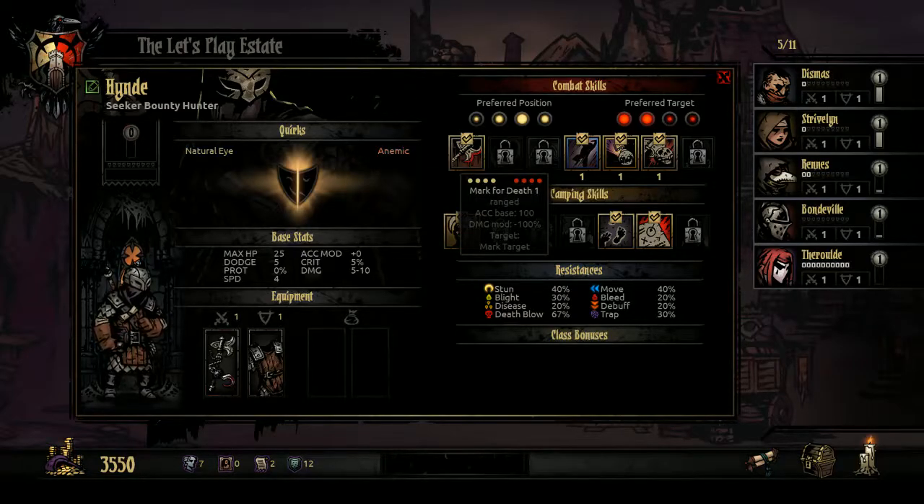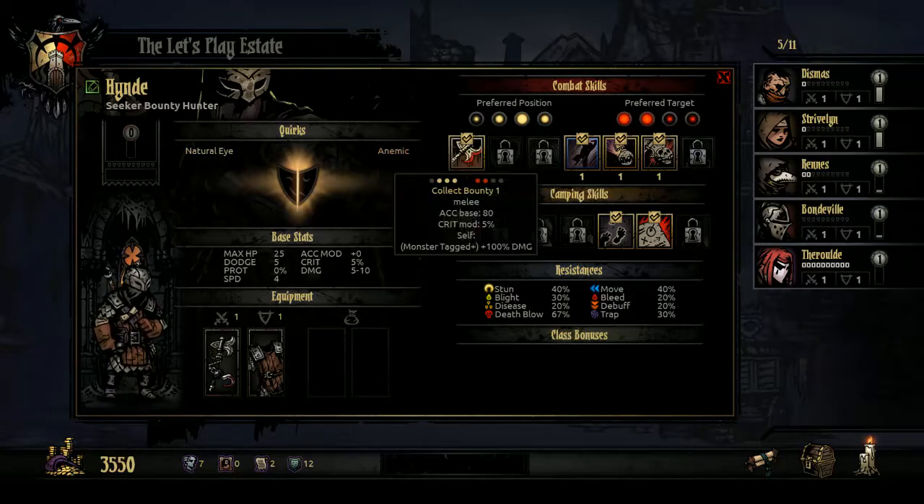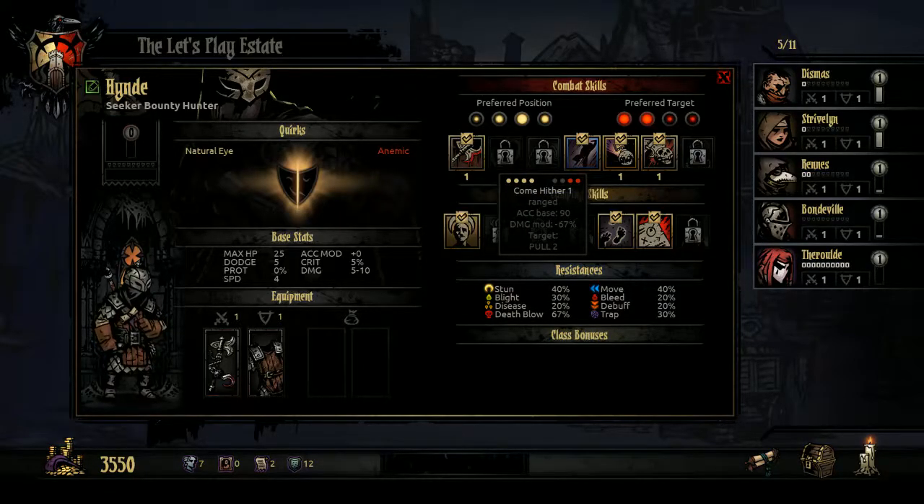Mark for Death has an accuracy of 100 and a damage modifier of negative 100, so you only deal one damage, but it marks the target, making Collect Bounty much more effective. Come Hither is a ranged attack with an accuracy base of 90 and a damage modifier of negative 67%. It pulls the target forward — very useful against enemies like Bone Quartiers and Bone Arbalists who are more effective in the back rows.